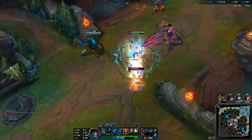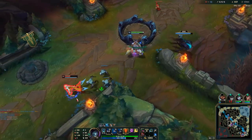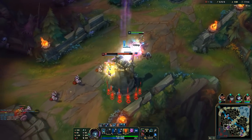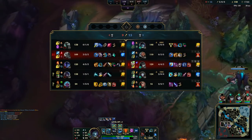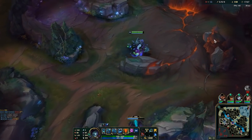Evelynn is there — I missed that, it was so free. I have to Flash for it, which is sad. He flashes too. I dive this man — Mordekaiser is there, what is he going to do? He misses his E. Maybe he would have ulted me there but he misses, so it's fine.